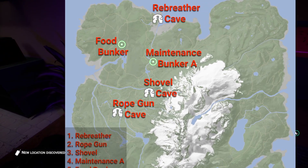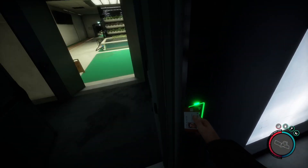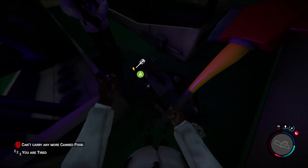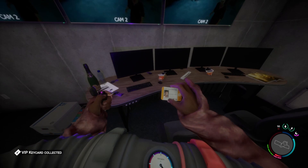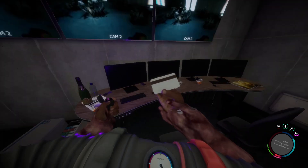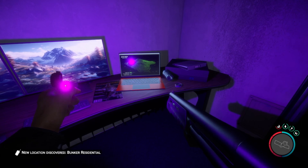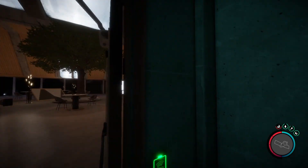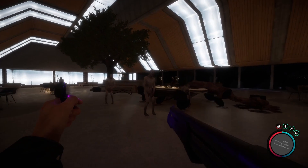The food bunker isn't far and you won't have to use the shovel to uncover it. Instead, you'll use the maintenance keycard to head further in. Along the way, you can grab the crossbow, then keep going until you find a surveillance room with the VIP keycard. Inside that same room is a laptop showing you where the residential bunker is for later. Use the keycard on the locked doors at the end of the hall to discover what happened to the CEO and his family. A small tip is that you don't have to fight the boss here — you can actually run back the way you came in.